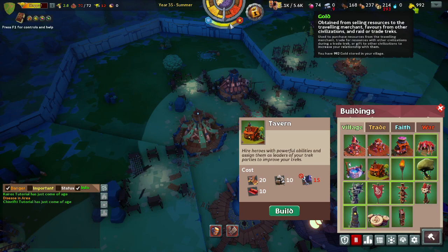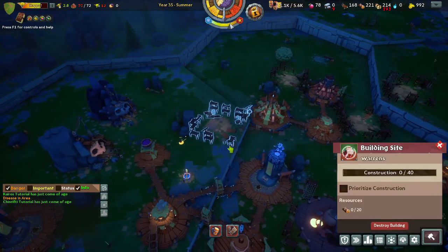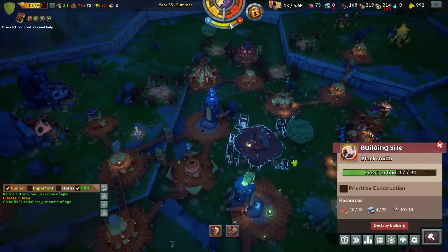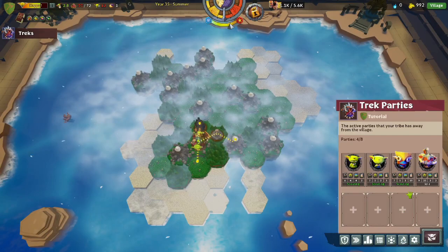You effectively have a free raid trek just all the time. So if we can get a hero, we can send out endless raid treks to that tile full of food and get everything we need from it. First though, we need that blacksmith — if we can build that blacksmith, we can get iron tools and so much more.